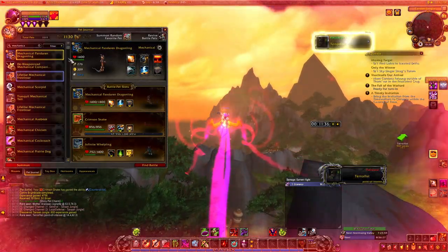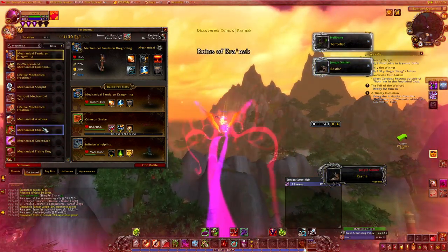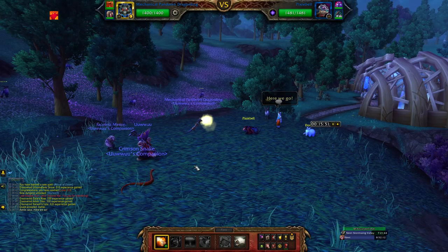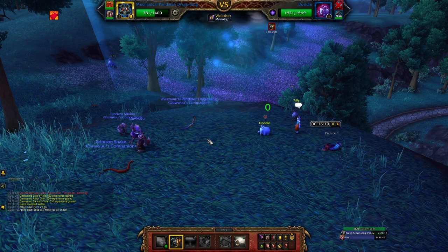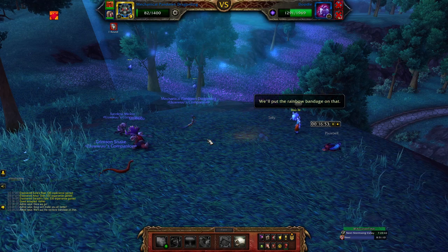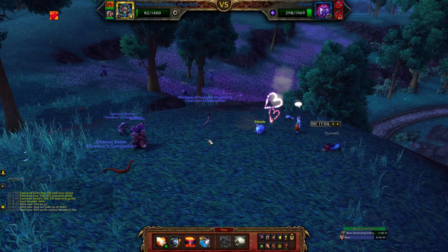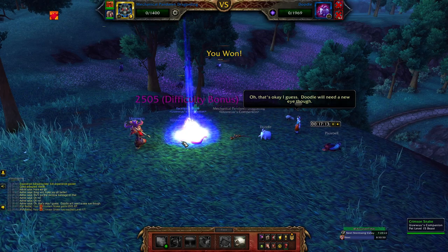Ashley is one of the easiest fights where you can get the most pet battle experience. It can essentially be soloed with a Mechanical Pandaren Dragonling with its first ability in each column, and then you can pick two leveling pets. First, Breath until Pixel Bell dies, then Bombing Run once Doodle comes in, and just spam Breath until Tally dies. Now Doodle is the only one left and can't do any damage, so use Breath until Doodle is below 560 health, then Explode — and your two back pets reap the rewards of all that experience.